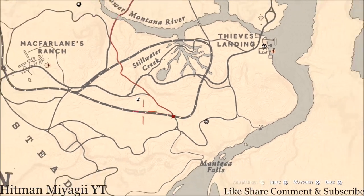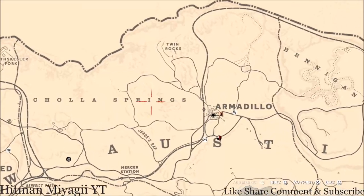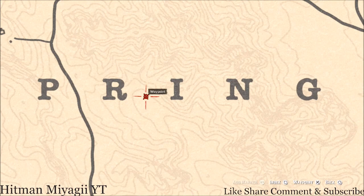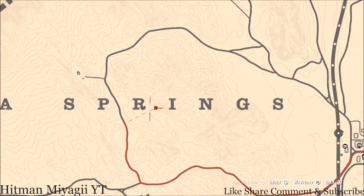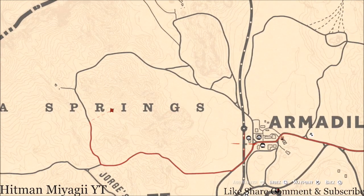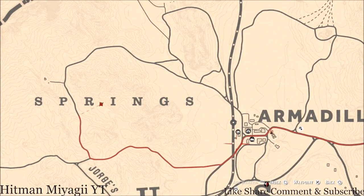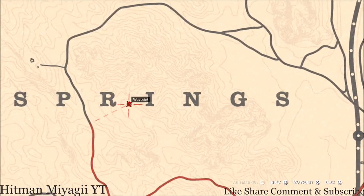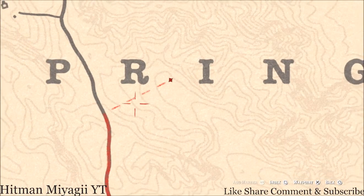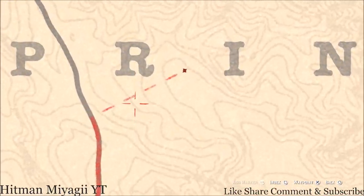Let's get to the Caribbean Rum antique alcohol bottle — it's unmarked but I know where it is. It's right here on your map, right between the R and I of Springs. If you want to get this Caribbean Rum antique alcohol bottle today, fast travel to Armadillo and run right here to this location — right between the R and I of Cholla Springs, go right there.